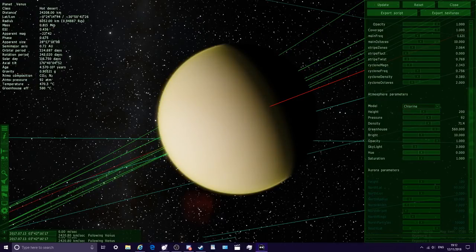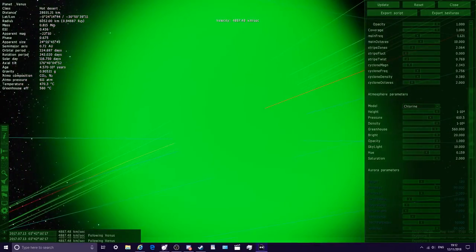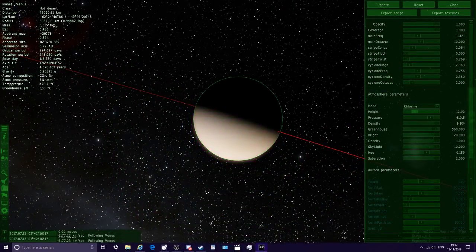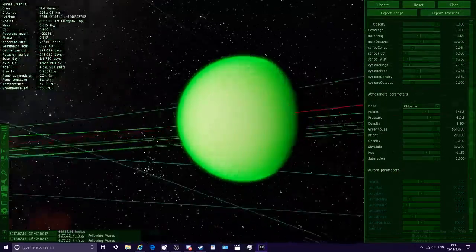We're going to go with chlorine, and if we change the hue we can get a green Venus. If we increase the saturation we'll get even more green. Adjusting the brightness — look at that, that's looking pretty cool. The pressure setting just increases the ATM, but increasing it makes the atmosphere a lot higher above the planet. Look at this — that's just the atmosphere we're looking at right now. If we lower it we can make it completely disappear. We want to make it a thick green Venus — wow, that looks really cool.